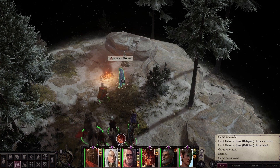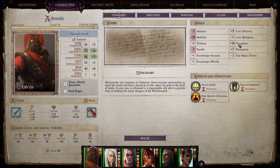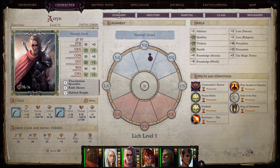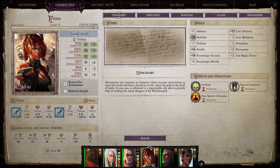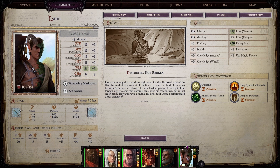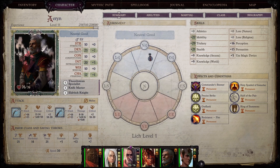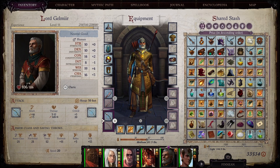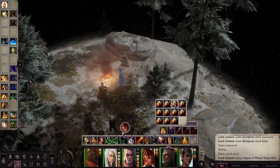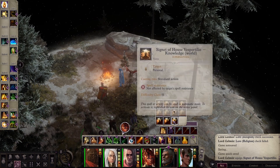We'll need to pass a knowledge check. Let me look at everyone's numbers. She has Knowledge Arcana but not much. I have Knowledge Arcana and Knowledge World. She has really high Knowledge Arcana. He's got Lore Religion and some Knowledge World. He has high Lore Nature and high Lore Religion. I'd like to boost his Knowledge World, so let's put that on. Knowledge World would be last to check — there we go.